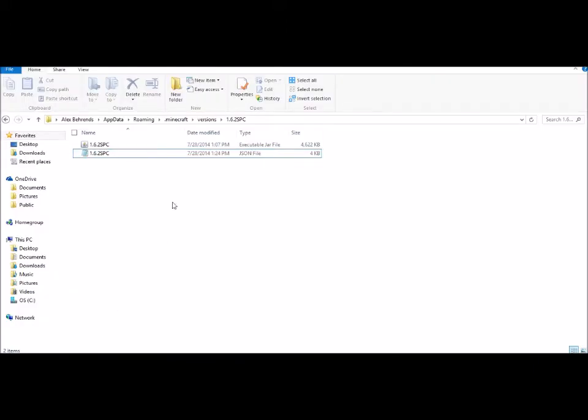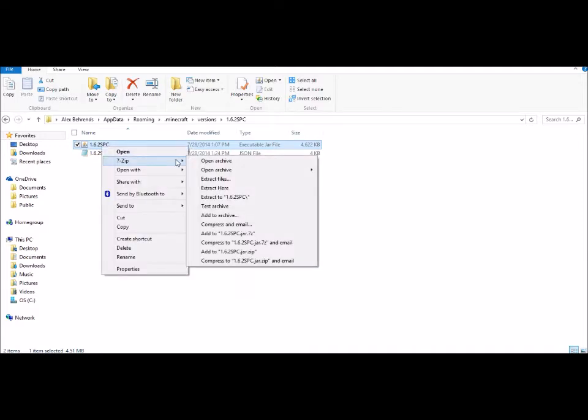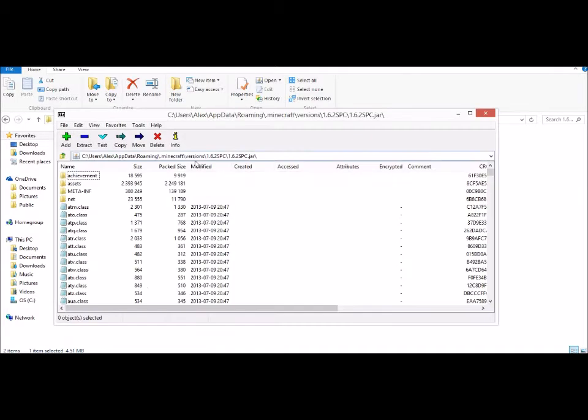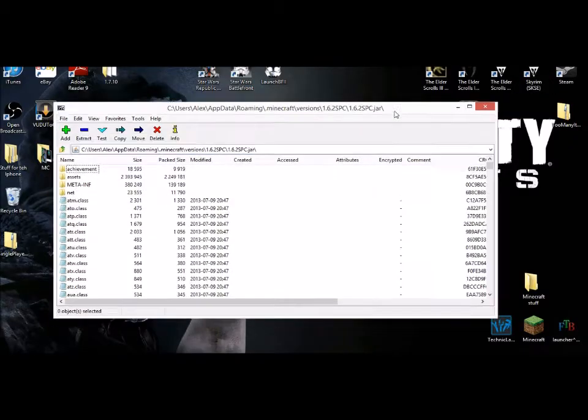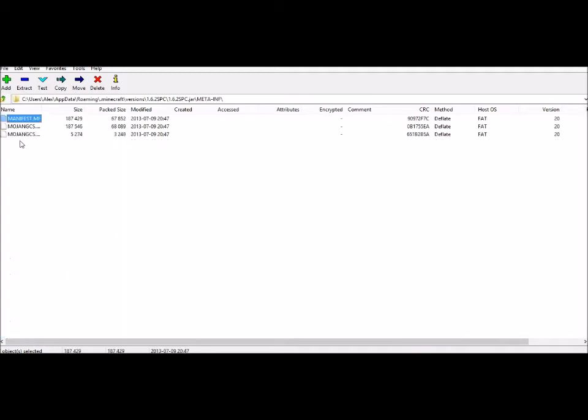Now come back to the executable JAR file, right-click it with 7-Zip or WinRAR, and open the archive. When you open it, come to your META-INF folder and get rid of anything that's not Manifest.MF — so delete the Mojang .SF and .CS files. Make sure you keep Manifest.MF; if you don't, you'll have to start everything over again.